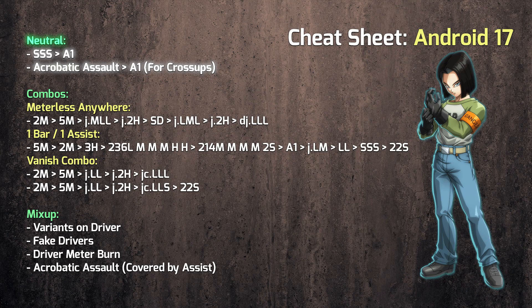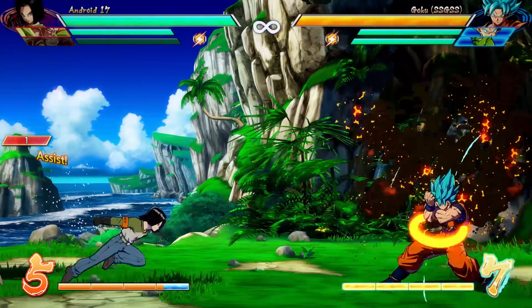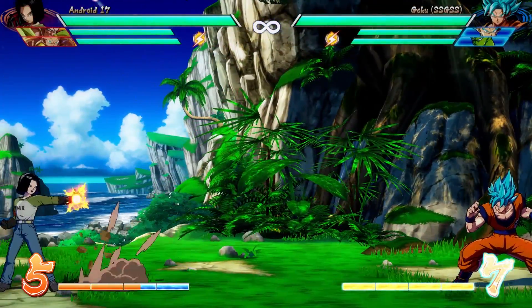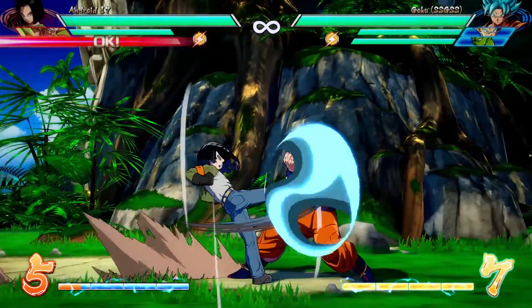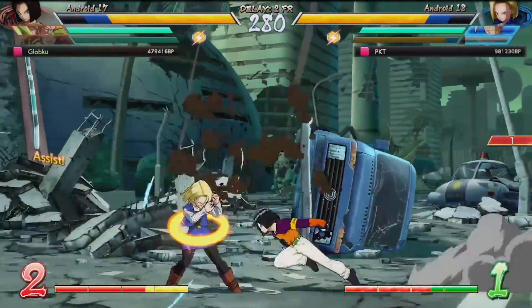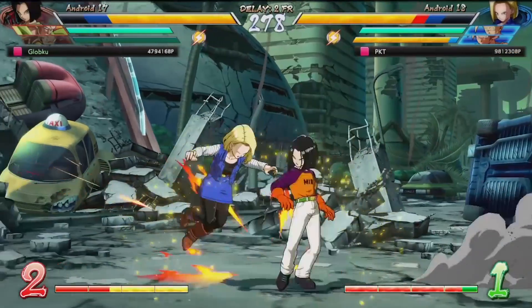Neutral tips! The first neutral tip on our cheat sheet is special special special into assist 1. Any character that has this sort of quick fire keyblast can do this neutral trick, where if the opponent blocks the first keyblast, they're gonna get caught by the assist, and then you can just get in there and start your own mix-up. This works with Gotenks, as you can see, but other assists with long range can also do it.